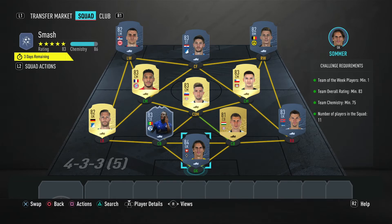Lastly we have 'Smash' — I guess this is Hulk Smash, which is a nice touch from EA. You need one Team of the Week player, 83 minimum rated, 75 minimum chemistry — quite high chemistry on this one — and 11 players in the squad. You get a jumbo premium gold pack back and it's coming in at 25,000 coins.